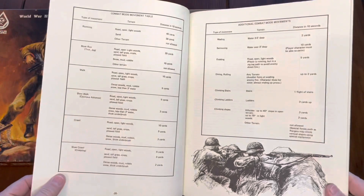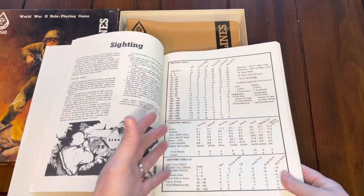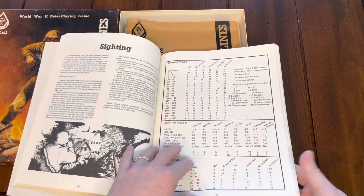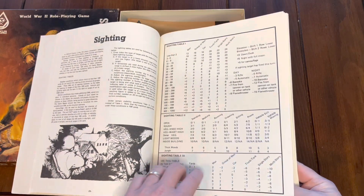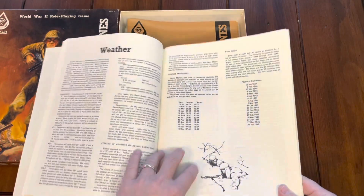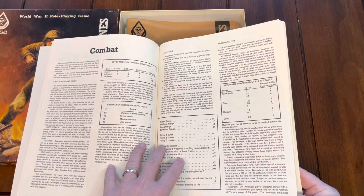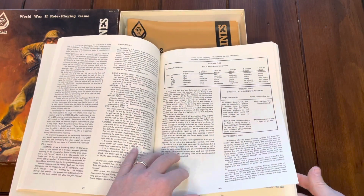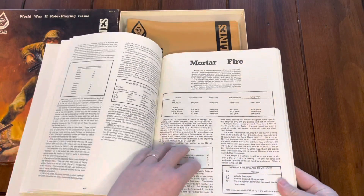The game covered movement through different terrains, additional combat movement, and sighting — always a big issue in war games because it determines what you can see, hit, or be hit by. There were also rules for night movement, combat surprise, and weather. Going into more detail on combat, you had different ranges: point blank, close, medium, and long, all affected by weapon and skill, plus artillery and mortar fire.